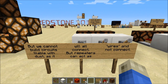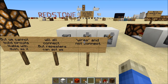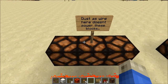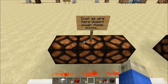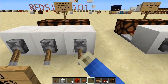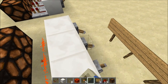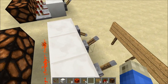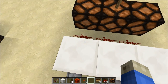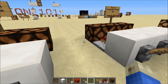We can't make circuits small, compact, and tileable with dust because it all connects. But repeaters can act as our wires without connecting. Dust used as a wire doesn't power the lamps to the side — flicking the lever only turns the dust on or off, and that power doesn't reach those other lamps.